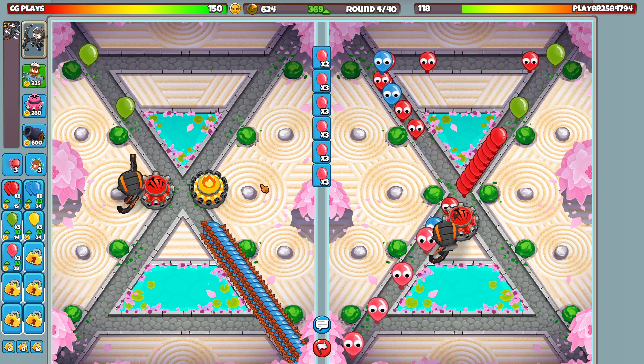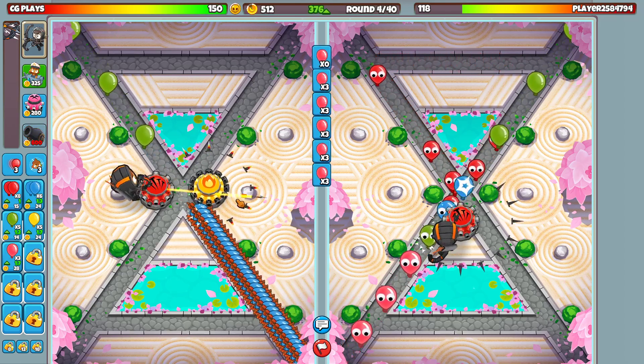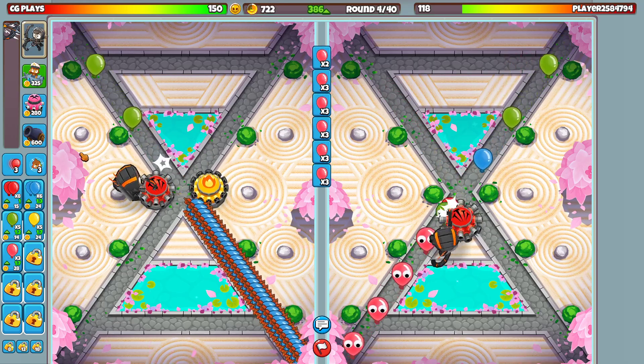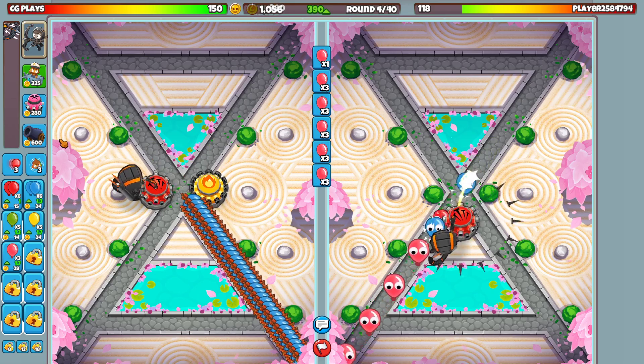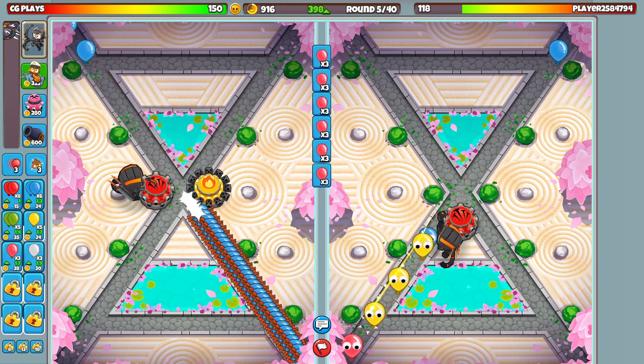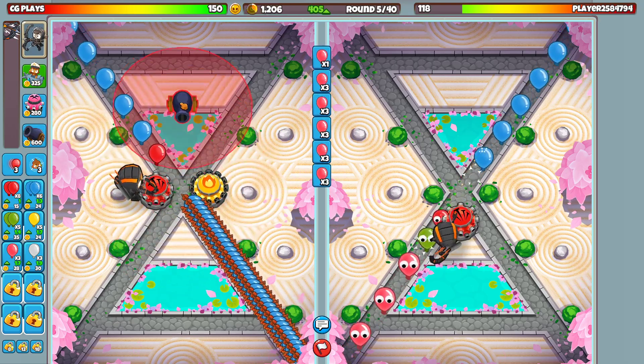He's trying his best, maybe he got distracted or something. All right, keep sending in these pink balloons. I think I probably have more economy than him at this point - better economy now, more economy. We don't need to build up for the MOAB stuff yet, maybe not until round 10 for the camo, honestly.